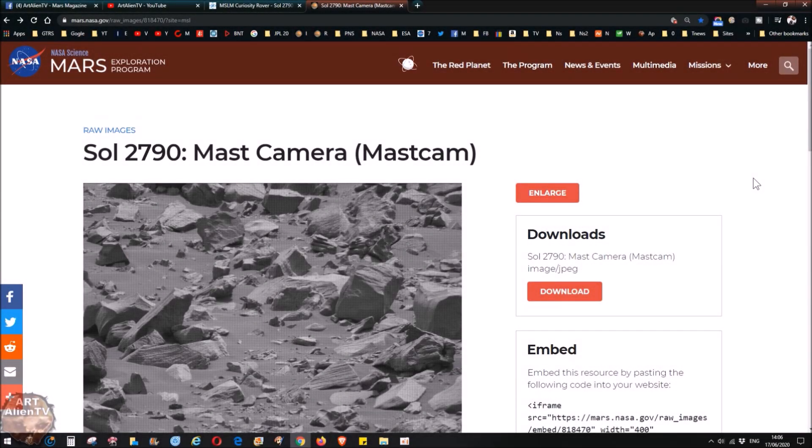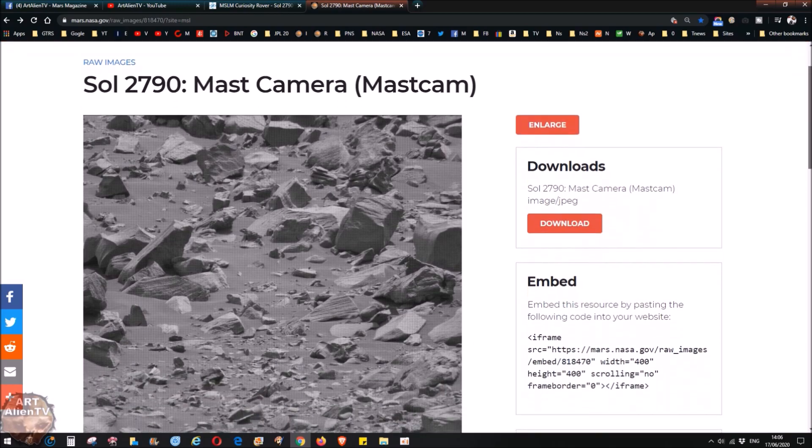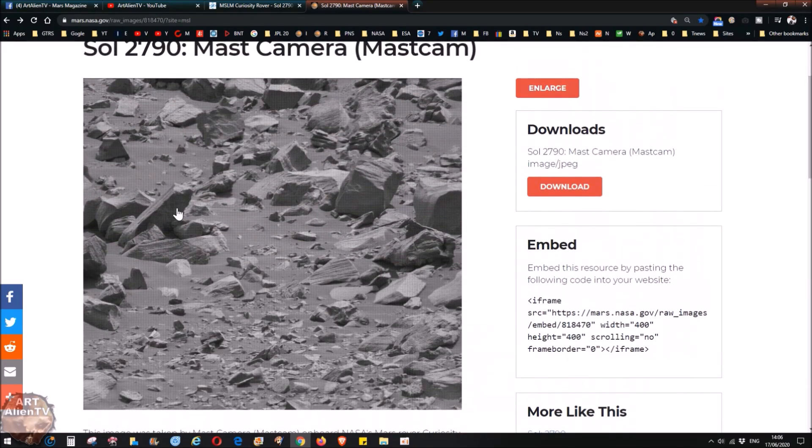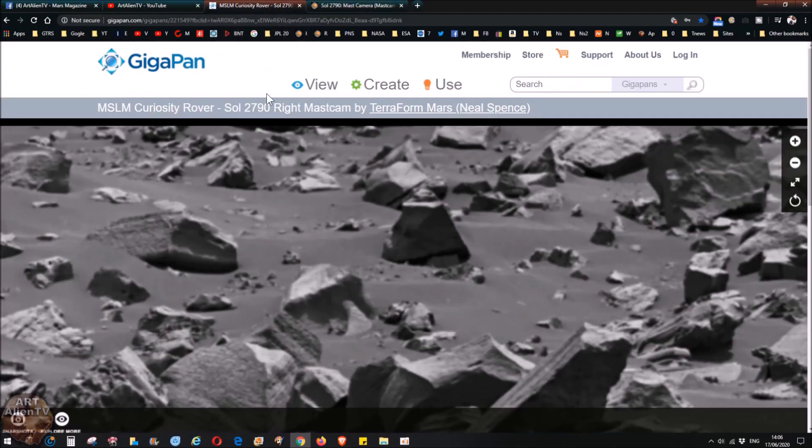This is Jay from Ritalian TV with another quick game of interplanetary I Spy for space detectives. This is a really interesting and very recent set of images — only came out a few days back. As you can see, it's sol 2790 and this is the main image. I've also got a gigapan up here by Terraform Mars Neil Spence for you to have a look at.